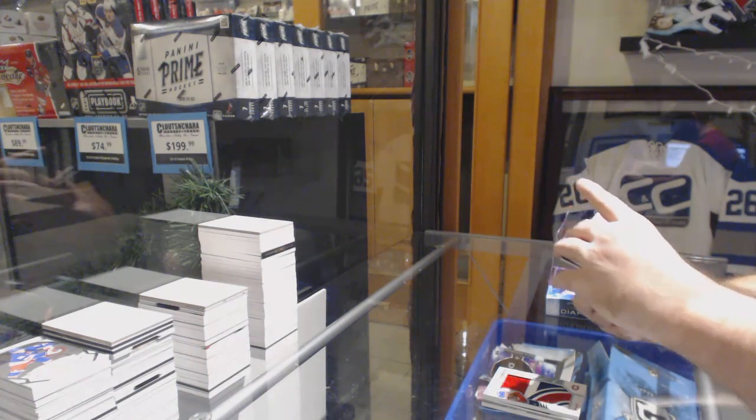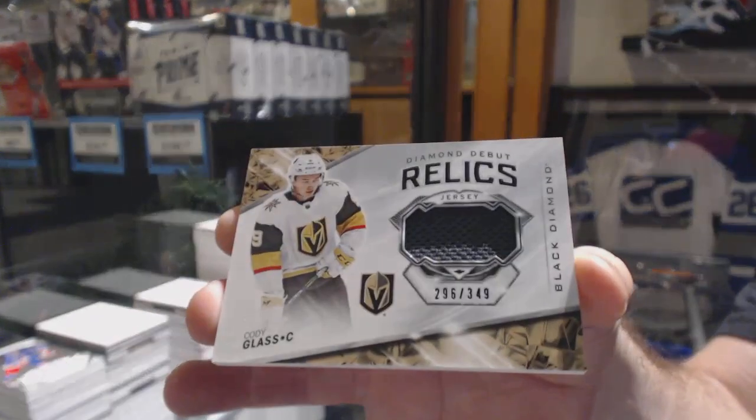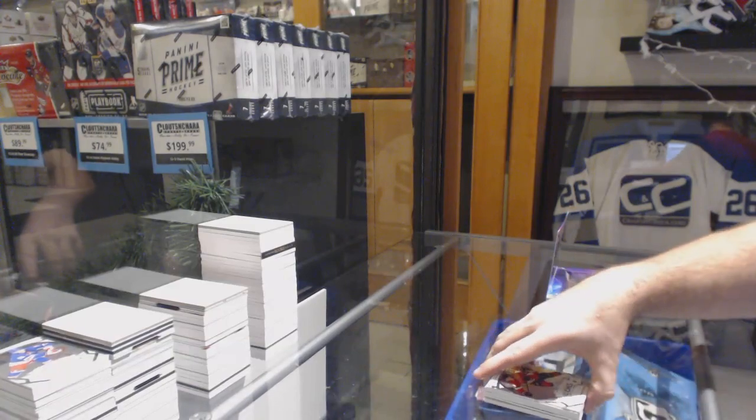To go with your regular one — you are just building PCs tonight, Cody Glass. And a $3.99 Eric Brandstrom Rookie. There we go.